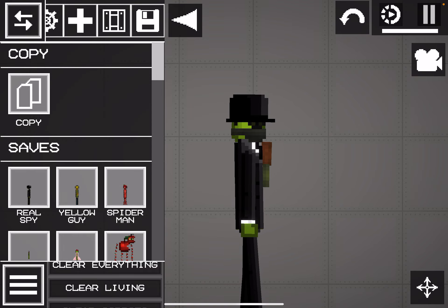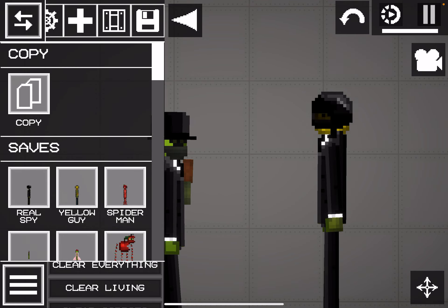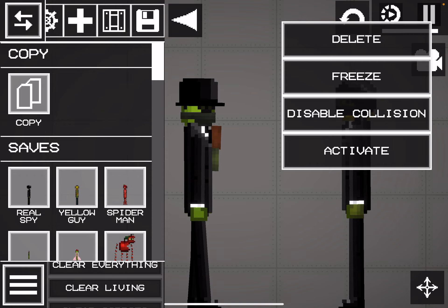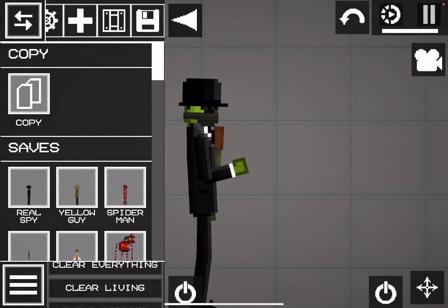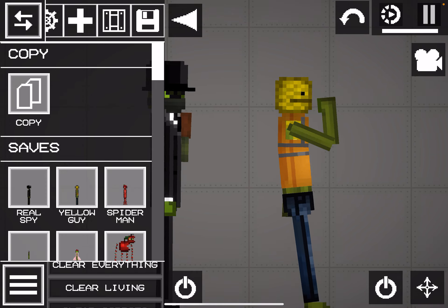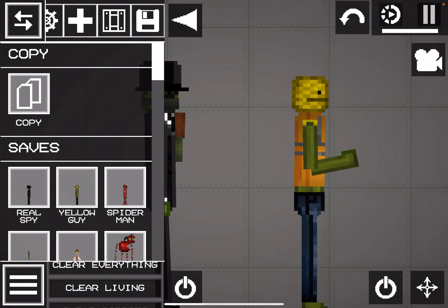So I just made some sort of spy thing. Looks cool, I guess. So I made Yellow Guy from Don't Hug Me I'm Scared. By the way, I'm sick, so don't mind my voice.